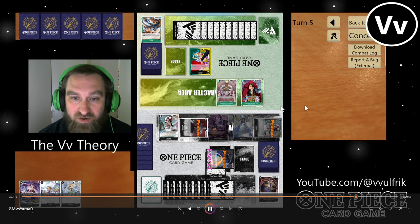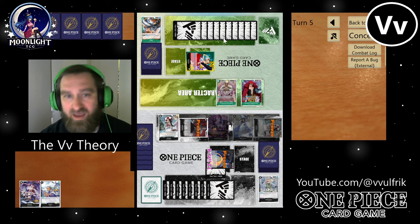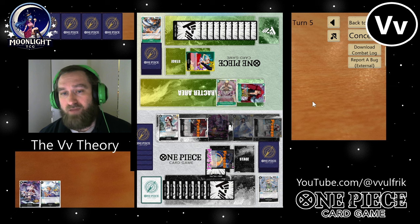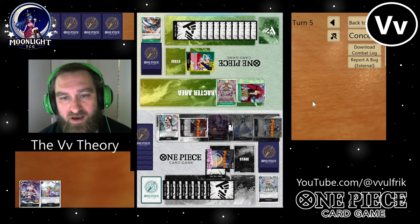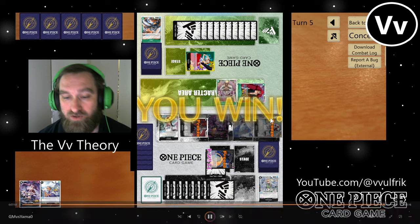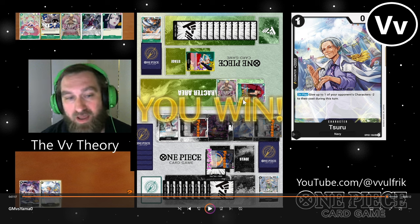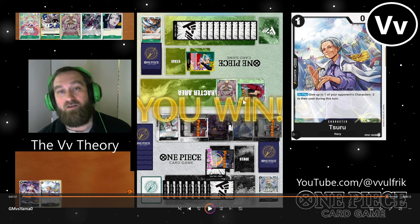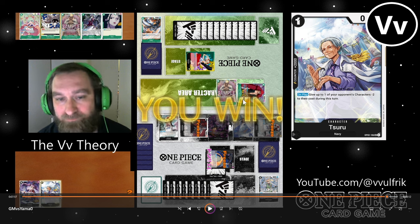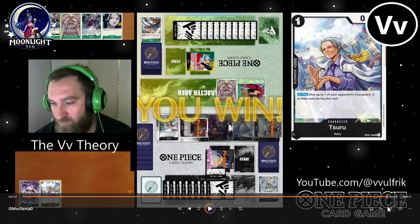And that's going to be the end of this game — he locked down three of my guys, but I don't have to attack into his Eustace Kid. I'm going to counter out of his 5,000 power attack from his leader. Now he can play out a blocker — he uses Eustace Kid's effect, which is activate main, rest this character to play out a three-cost or less. But none of these cards matter for keeping him surviving in this game because there's no blocker.